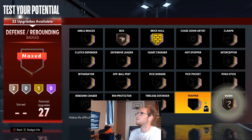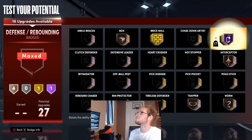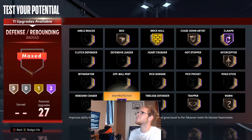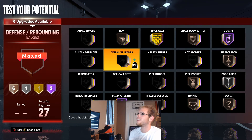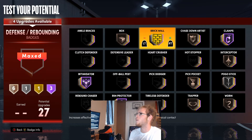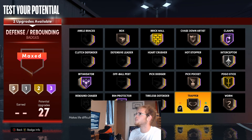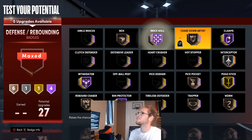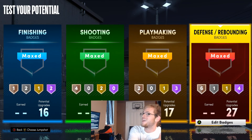For defensive badges I'm gonna give him Brick Wall on gold, Box and Worm on bronze, Trapper on bronze, Interceptor — I really like that one — Clamps on Hall of Fame, Chasedown Artist on bronze, Rim Protector on Hall of Fame. A lot of these are fitting towards my playstyle but you can tweak them how you'd like. I'll put Intimidator on, Interceptor up to silver, Pogo Stick on gold, and the rest wherever you want.